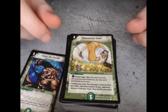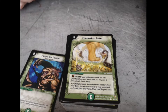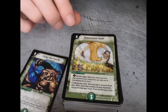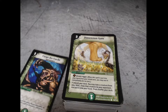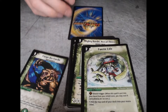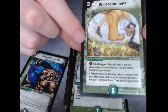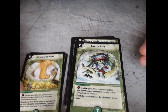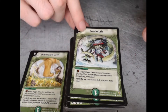Dimension Gate — search your deck, you may take a creature from your deck, show that creature to your opponent, and put it into your hand and shuffle your deck. It's a shield trigger, which is very interesting in this game because shields are basically your life points. You have five life points and the enemy chooses which shield to break, so if he breaks this one you can activate the ability without paying its mana cost — cast it immediately for no cost.